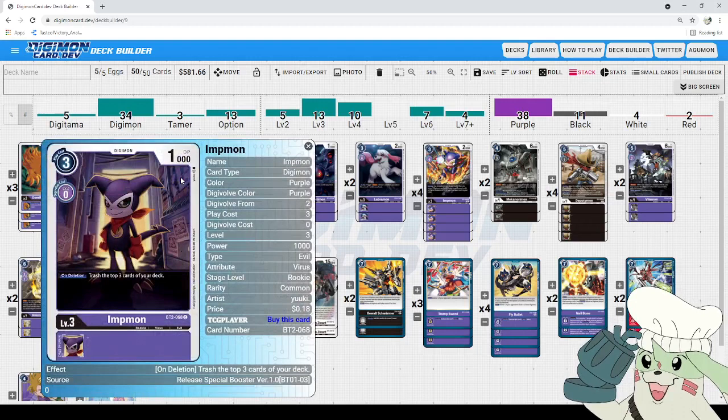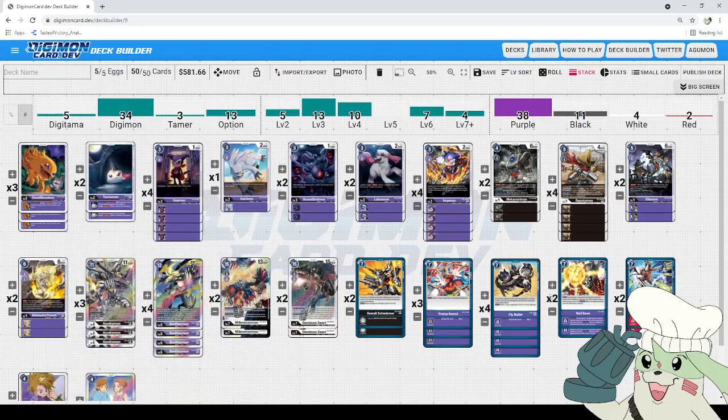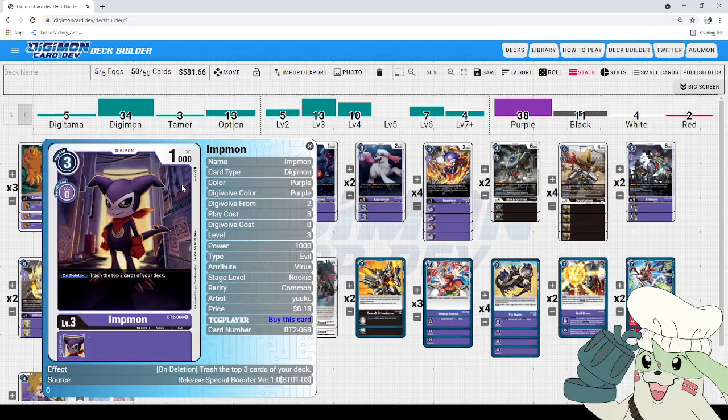First up, we got Impmon, introduced in Booster Set 1.0 for English. It's three to play, zero to Digi-volve, only 1,000 DP, and on Deletion, trash the top three cards of your deck. That is a huge number to trash. What we're trying to do is get our Musketeer-type Digimon and our level-7 cost options into the trash, and hitting three off this Deletion gives us really good odds. Paired with our eggs, there's a lot of cycling, and Impmon is great for that.